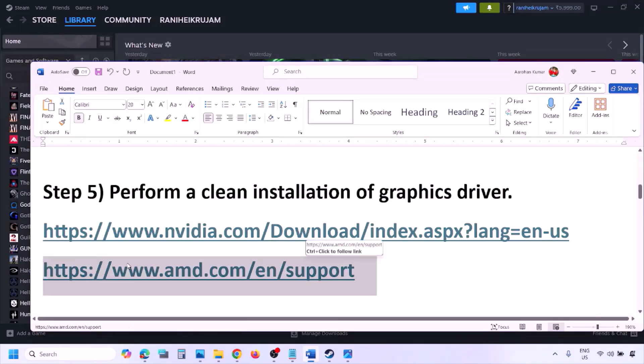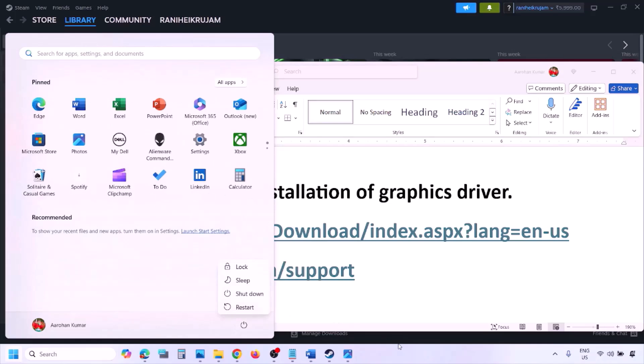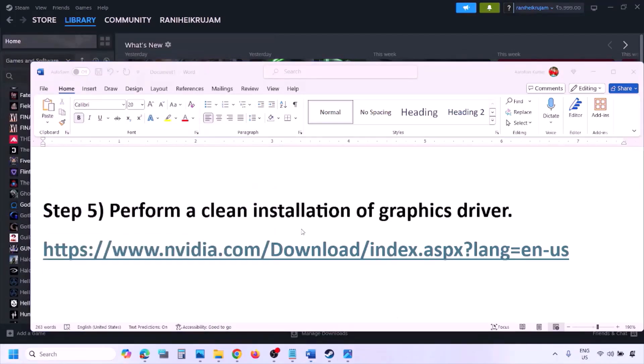For AMD card users, go to the AMD website but first uninstall the current driver installed on your computer. Restart your computer, then go to the AMD website, select your graphics card, download the latest driver, install it, restart your computer, and then check.